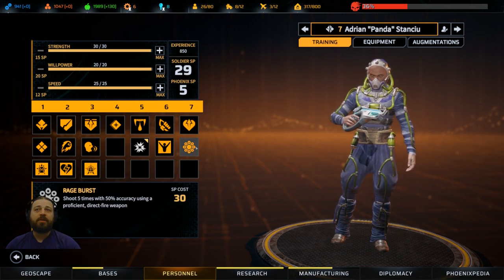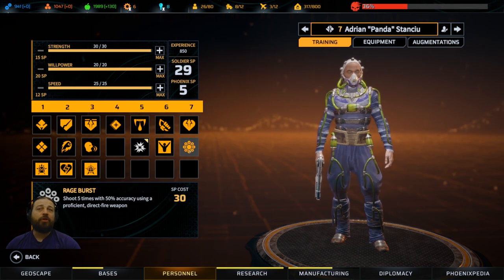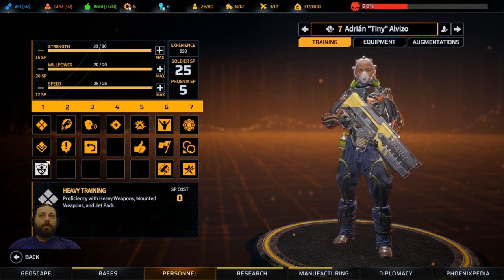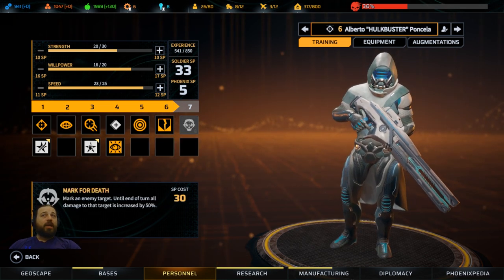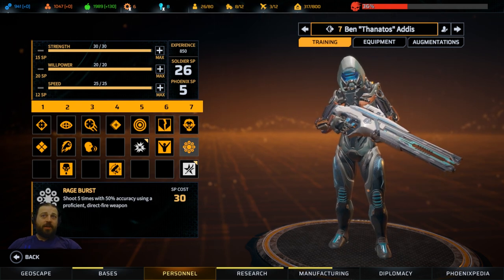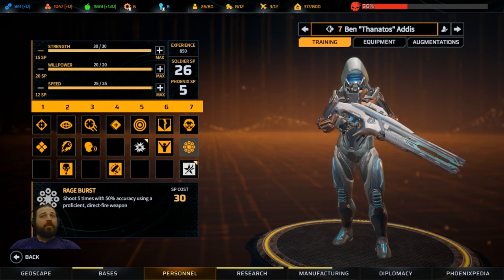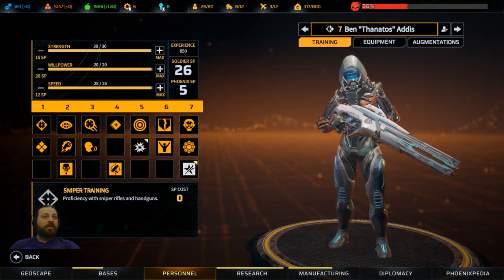Rage Burst is the main one - you attack five times with your weapon. So this is great with a sniper, great with an assault, great with heavies. This is a really good one to get. If you're trying to get a character to do a lot of damage, you want somebody to be able to hit with a lot of damage - that's when you need the Heavy subclass. Snipers get Mark for Death - this is important because if you make a Sniper Heavy and you have enough willpower, you can Mark for Death and then do your Rage Burst, which is really nice. You can pretty much kill a queen or anything you need in one turn. You'll do a ton of damage and at least disable something. Just be careful because it removes 50% of your accuracy - but on snipers fully decked out with sniper gear, that's not a problem.